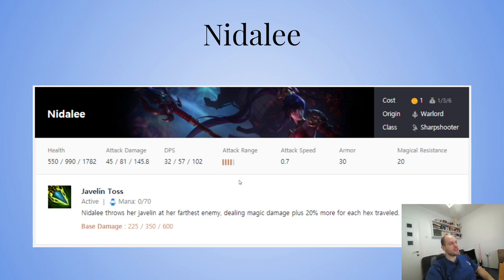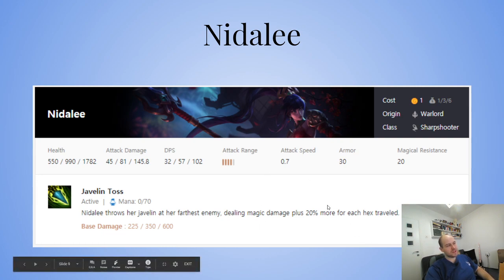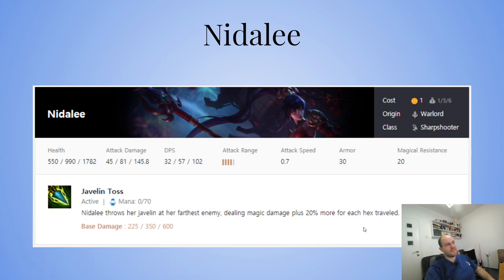Nidalee. Nidalee throws her Javelin at the farthest enemy, dealing magic damage plus 20% more for each hex traveled. Farthest means you want to position her across from their carry — the farther the unit is, the more damage Nidalee will do. Make sure you position Nidalee so she can snipe units. She's a Warlord and a Sharpshooter. Sharpshooters got buffed, so you definitely want to have two Sharpshooters, because two Sharpshooters is what four Sharpshooters were in set 4. Warlord makes her do more damage with her spear and gives a little more HP. Chosen Nidalee is completely busted. She's also an easy fast-eight if you have her, a bunch of Warlords, and another Sharpshooter like Teemo. So she's really powerful.